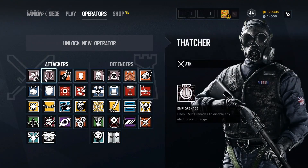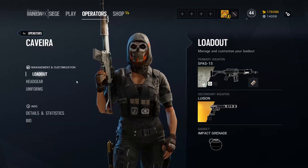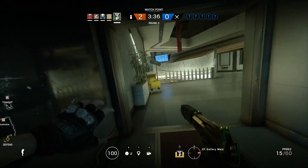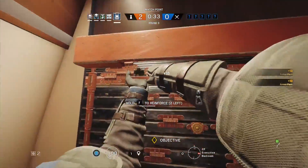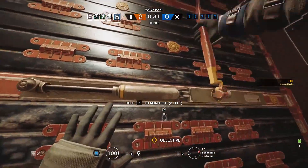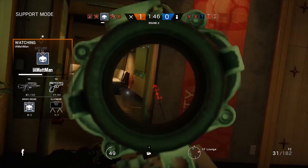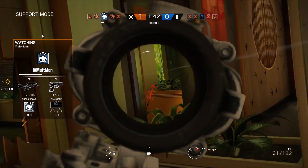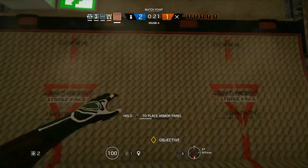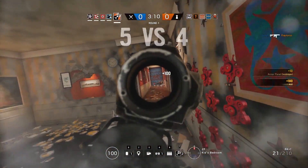On defense, there are certain operators you can gravitate towards and you don't need to run all over the map. You can just stay in the objective and anchor — as we call it — and you're doing a good thing for the team. Try to gravitate towards operators that are simpler in terms of their utility. On the attacking side, the big thing is get inside the map safely. If you do that, your chances of winning the round go way up.